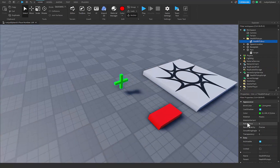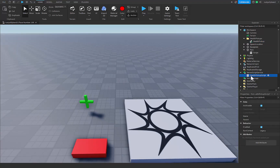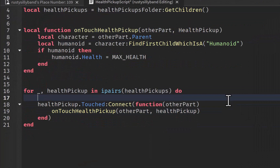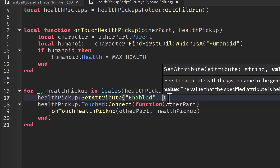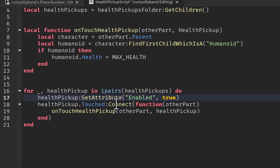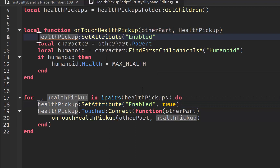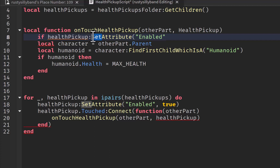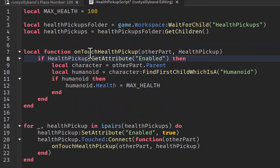Another thing we want to do is turn off CanCollide on the cross. Now back in our script in Server Script Service, we need to add an attribute system. We say HealthPickup:SetAttribute('enabled', true) at the top, and then check if HealthPickup:GetAttribute('enabled') before running the heal logic. One thing I didn't do well — I forgot I had a capital H somewhere, but that's what that problem was.